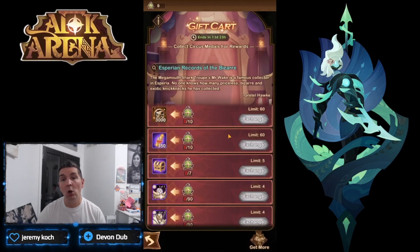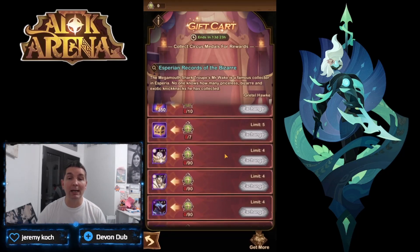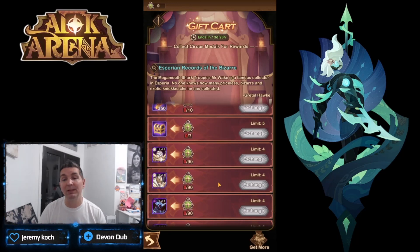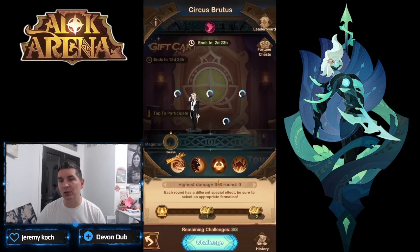Unfortunately they still do not include class-specific artifact pieces in this event, which I wish they would. So to summarize priority: Halos is definitely number one, followed by Kazard — get him to Mythic. Building him further past that is low priority because players only utilize him for the debuff duration from his signature item.